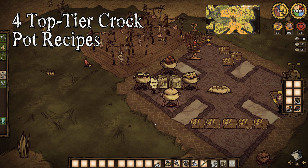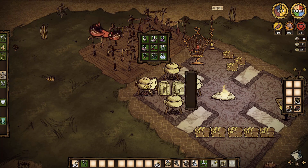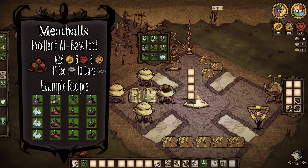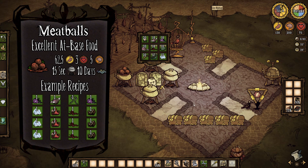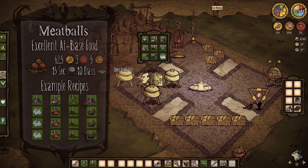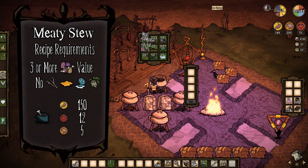Now that we've covered all the basics and mechanics relating to the crockpot, here is a short list of four recipes I highly recommend you commit to memory. For your at-base hunger abatement, there are two recipes to know. The first is simply meatballs. Providing 62.5 food points and a scant 3 health and 5 sanity, this will be a staple food in all versions of Don't Starve, particularly if you have the bundling wrap. It is best made with a morsel or monster meat and three ice, but before winter when you likely won't have much ice, it can also be made using mushrooms, berries, roasted birch nuts, and just about anything really.